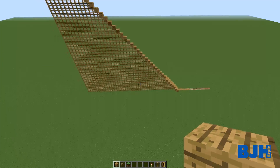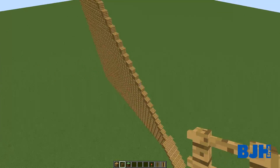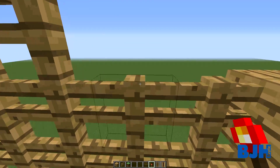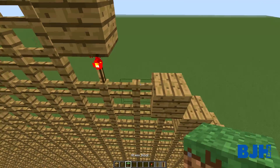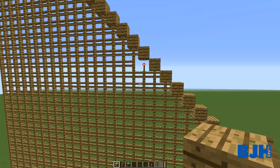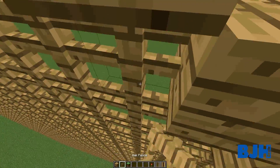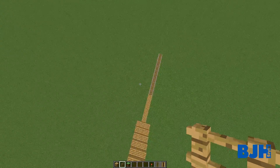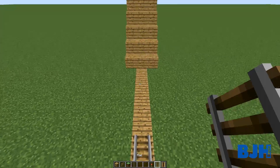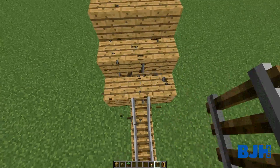It looks amazing. I like this fence support thing. We need to find a way to add the torch — I thought maybe you could just remove one and place it over here like on the plug, something like this. It doesn't look that great, but otherwise we have no power rails and you'll never go up. We'll find a way to do this later.